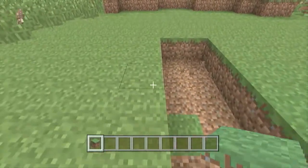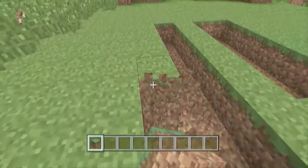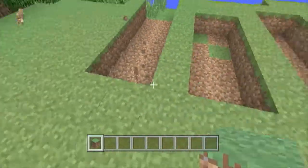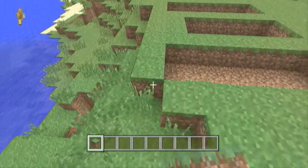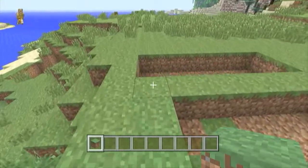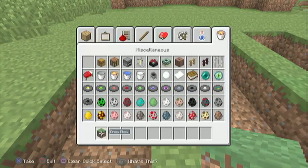This is four blocks long — let's make it five. Then you want to skip one block in between and just make one that is two blocks wide with one space in between. This part will be your stairs and this part over here is going to be your sticky pistons. I got this too long, let me fix this up. Okay, so these are all the same length now.